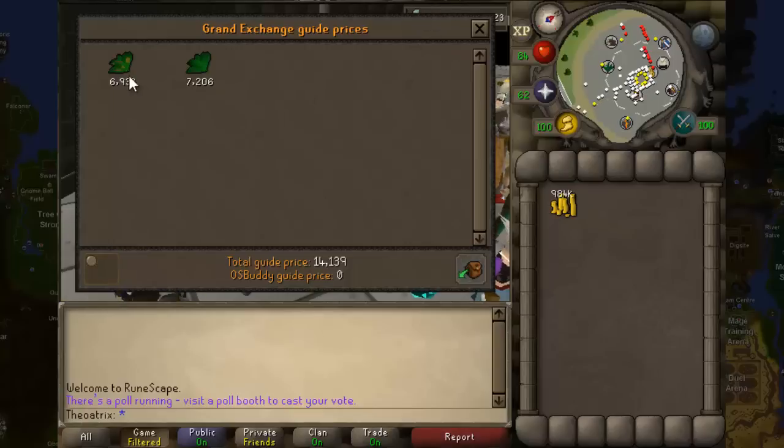This results in around a 500 to 800 coin profit per torstol, and you can clean around 5,000 torstols per hour, possibly 6,000 if you're clicking pretty quickly.